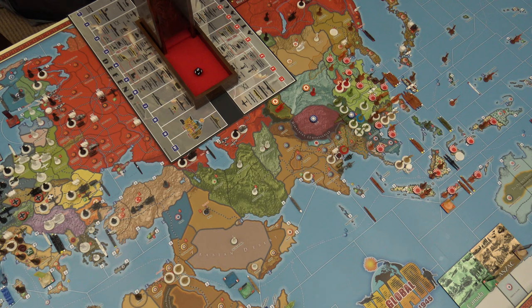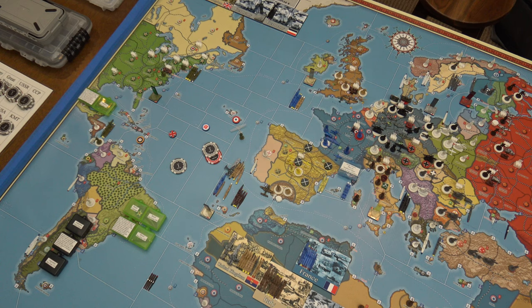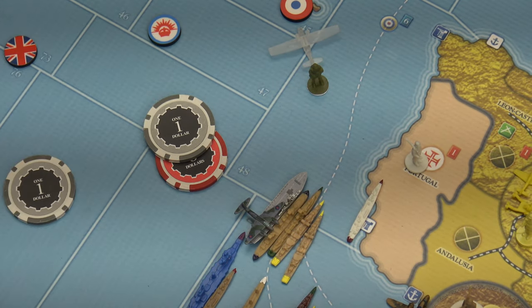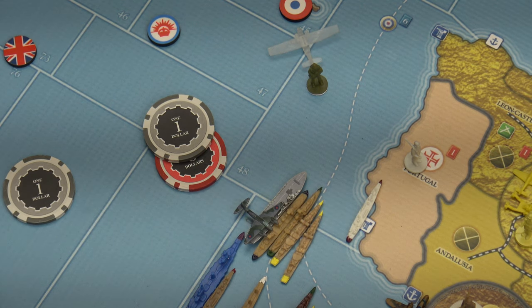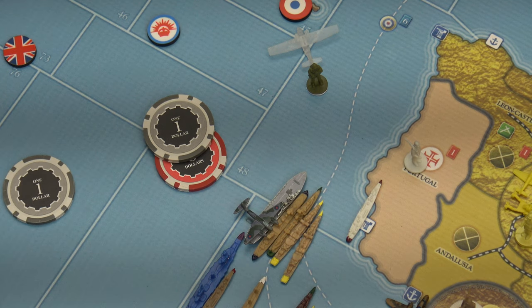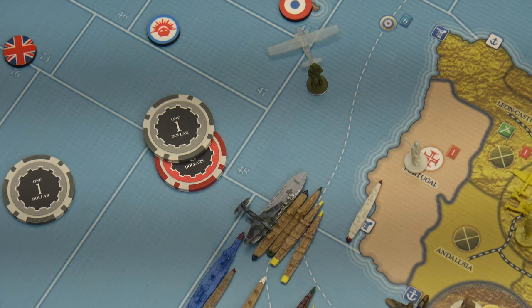Now we progress to France's turn. I'm going to do one tech role for long-range aircraft — I'll defer that roll to when we do our recruitment role for Abyssinia. French purchases: I'm going to make two lend leases with 11 IPP. The French are going to lend lease an air transport for 8 to Abyssinia, and lend lease an airborne infantry for 3 to the KMT — that spends all 11. Combat movement: none. Non-combat movement.